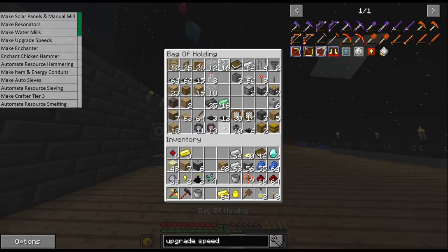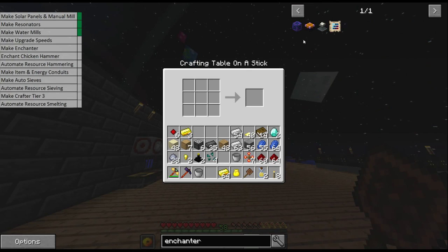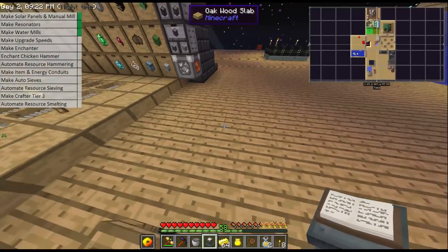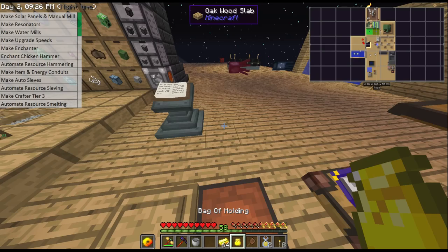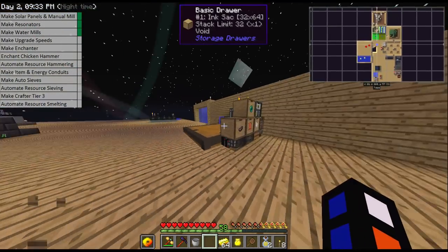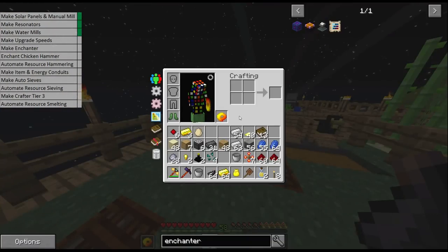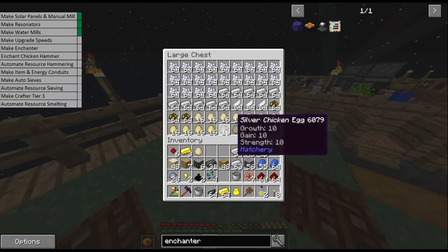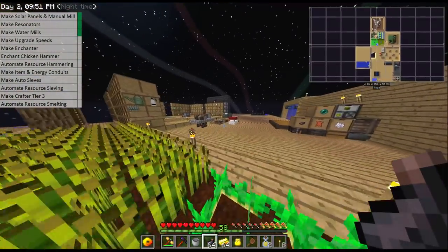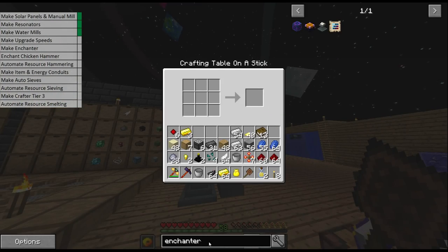I'm going to make 40 of these in preparation because we can use 20 in each mechanical user, which is what we're going to be using for our hammering. We are also going to make our enchanter — I got that dark steel for a reason. The enchanter is very much like the enchantment table except for the fact that you get to choose every single one of the enchantments you're going to use. I'm going to stick that down in my miscellaneous area and put the anvil next to it.